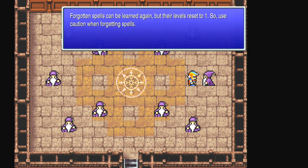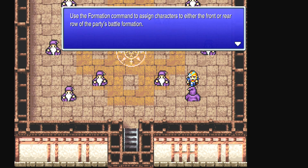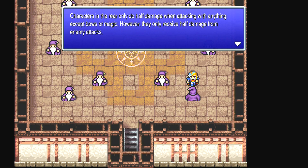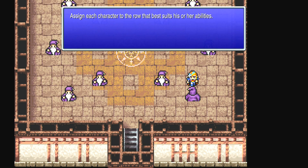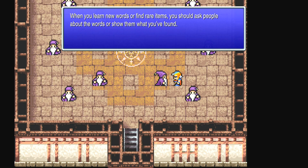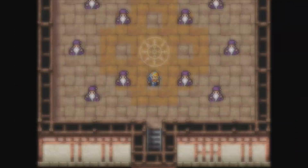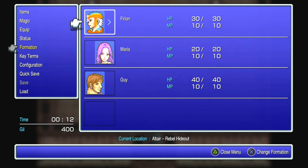Forgotten spells can be learned again, but their levels reset to 1 — oh, shit, that's a big consequence. Formations — you can put your characters in the front or the back. In the front row they can use any weapon to attack. Characters in the rear only do half damage when attacking, except with bows or magic, but they also receive half damage from enemy attacks. Key terms — in conversation, an important word may come up. Select Learn to commit the key term to memory. You can use Ask to ask people about the key term. Maria's automatically put in the back and I will be keeping it like that — the other two are going in the front.